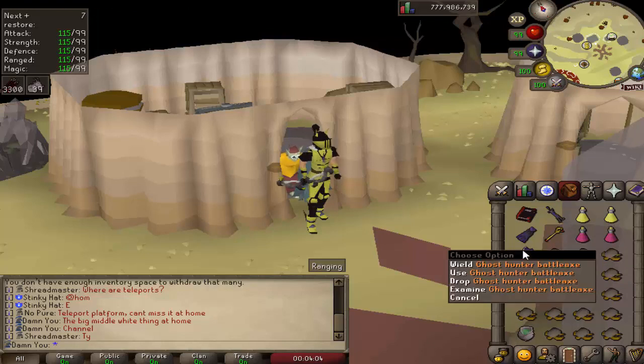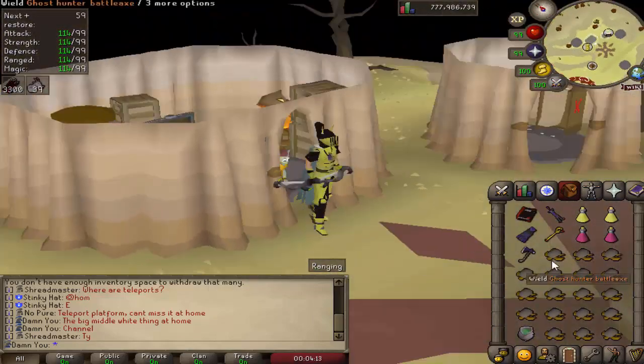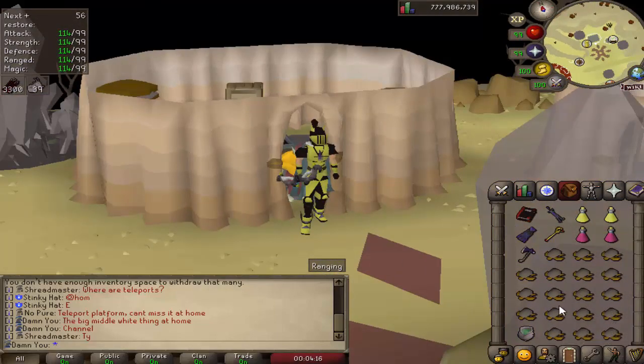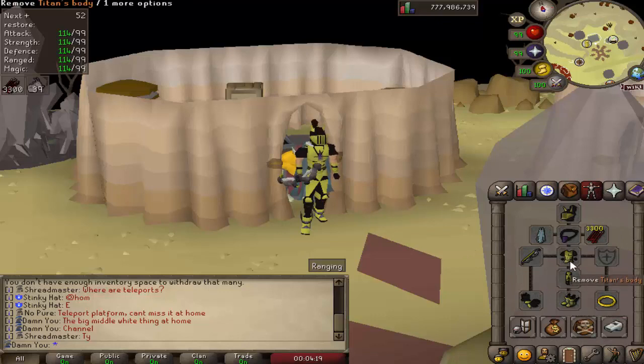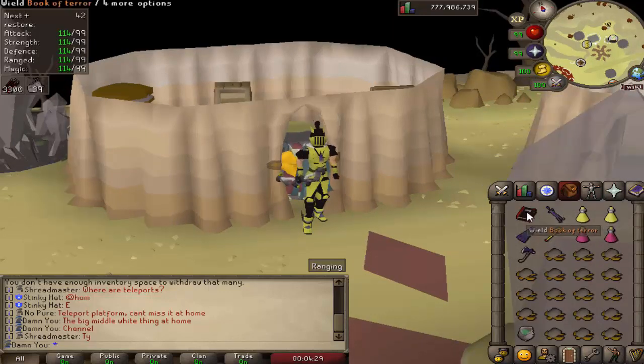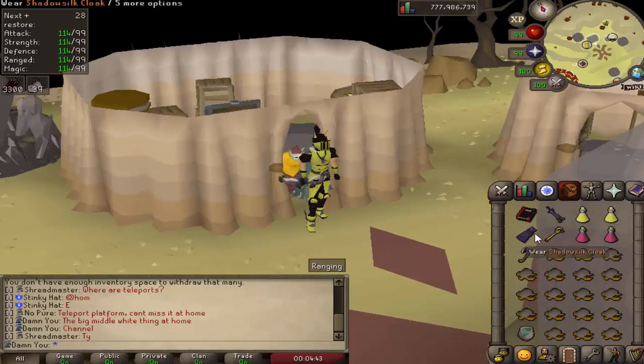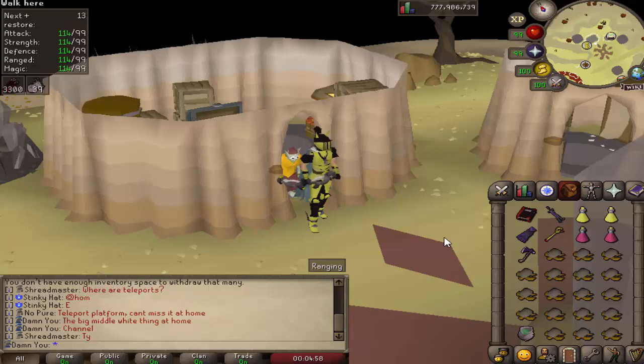You don't need a ghost hunter battle axe but it is beneficial for one wave you'll see later. As far as gear switches, it really is up to you — it depends on whether you want to bring more food or more switches. The advantage Titan's has is it covers all three styles so you can save slots. You need a magic weapon to deal damage to one of the Olm hands. I'd recommend a trident or a scepter; if you had to you could use Iban's blast or blood barrage for health back, but I'd highly recommend bringing a trident.